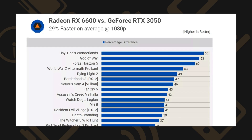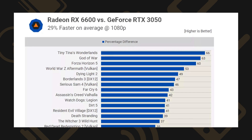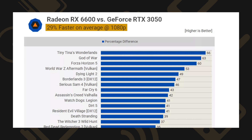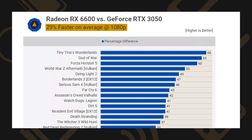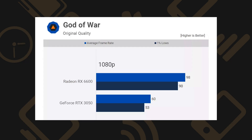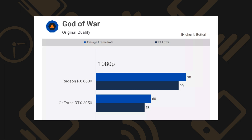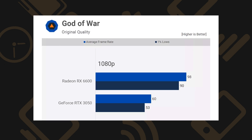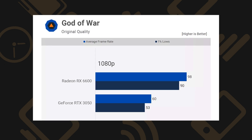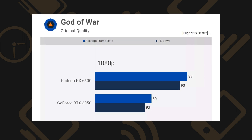Compared to the similarly priced NVIDIA RTX 3050, the Radeon RX 6600 is on average 29% faster in 1080p gaming, and 23% faster in 1440p gaming. Taking God of War as an example, on the original quality preset, the RX 6600 manages an average of 98 frames per second, while the RTX 3050 manages 60 frames per second.